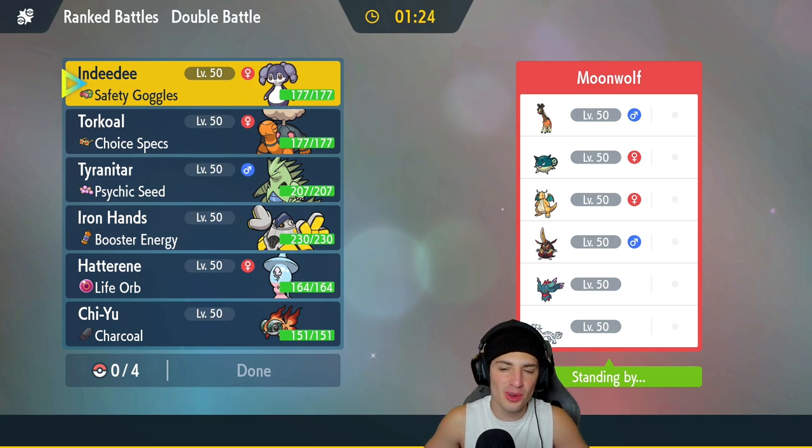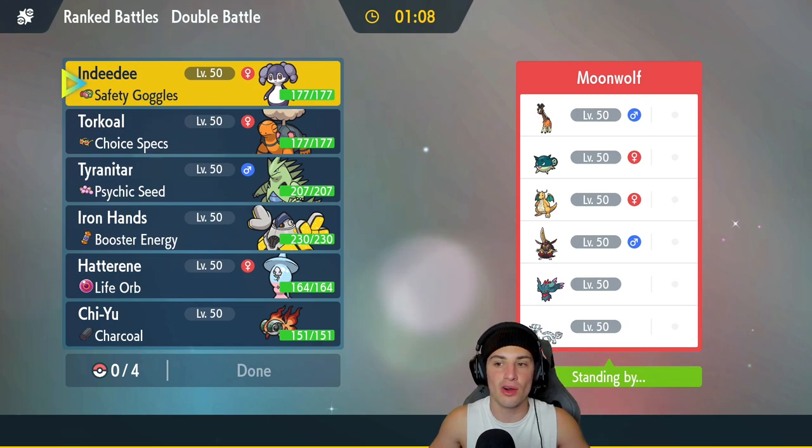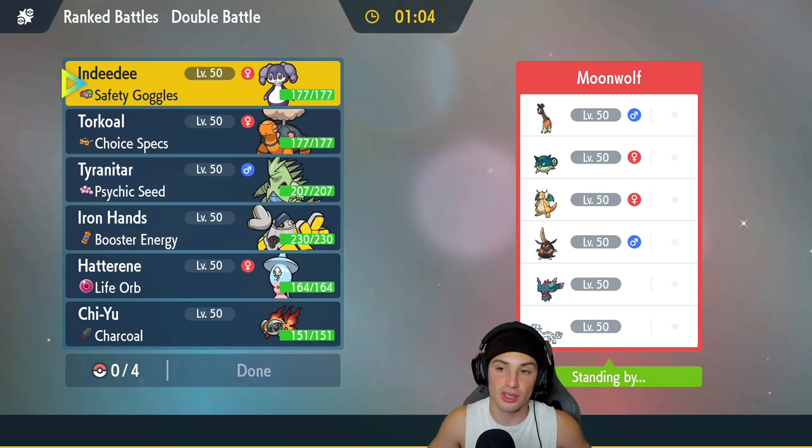First match coming at you — we're going up against what looks like a Qwilfish team, though it's not just Qwilfish. They have Chien-Pao and Dragonite, plus a Chien-Pao and King's Gambit combo — two very strong combos. They also have Fluttermane and Roaring Moon. Roaring Moon is really good when used on the field so I've got to watch out for that.